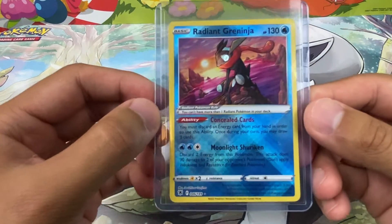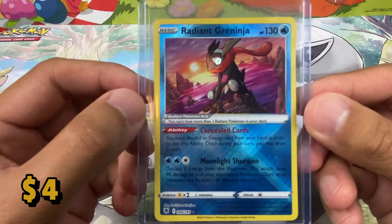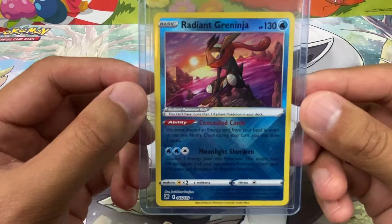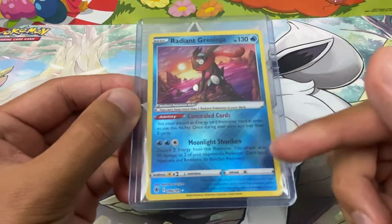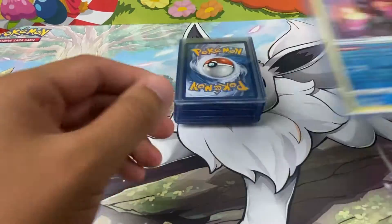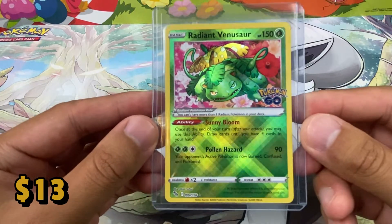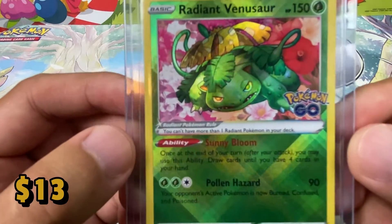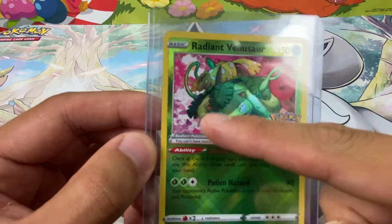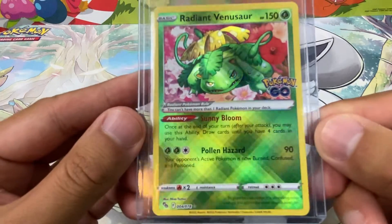Let's get right into it. First we have the Radiant Greninja — I think this was pulled in the Astral Radiance set, my first ever video on YouTube. I just love the way that this diamond pattern holo reflects off the light. Next we have the Pokémon GO Radiant Venusaur. Look at that menacing shiny Venusaur in the background. I do like the flowers, that's a really nice addition, and yeah, this diamond pattern is just so sick.